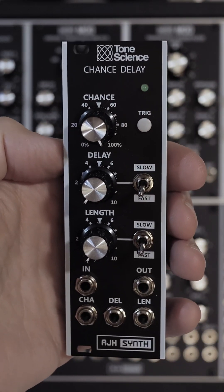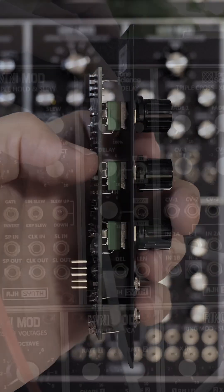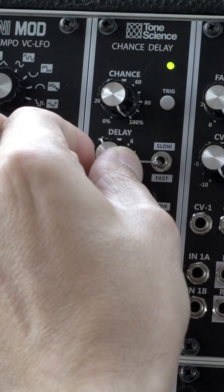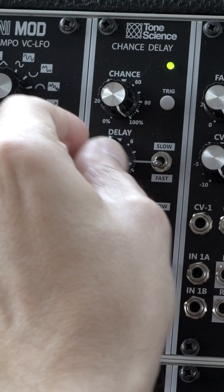The Chance Delay is an 8HP voltage controlled Chance and Gate Delay module. Chance determines the probability of the incoming gate signal being repeated at its output. Delay determines the interval between the gate coming in and then being released at the output.